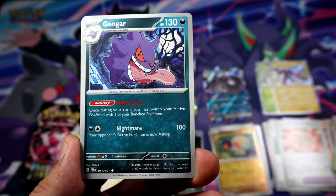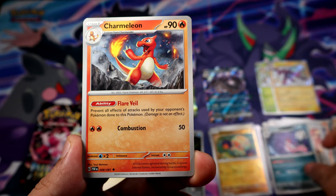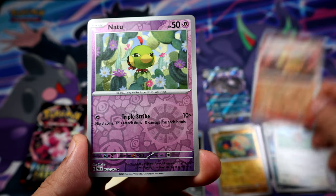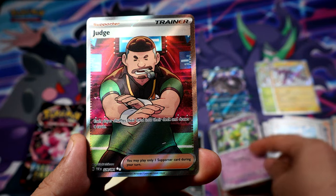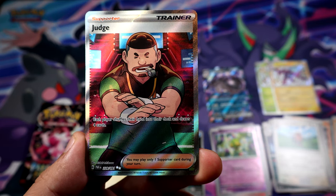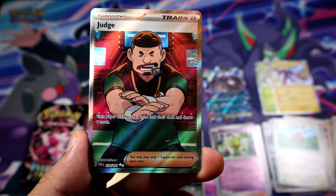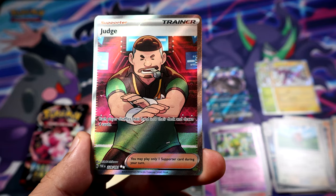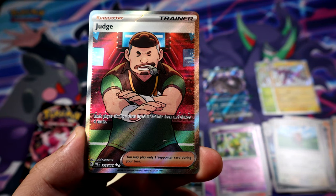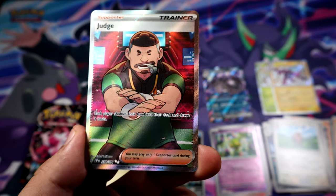Oh, come on, let's get it! I love this Gengar illustration in this set — pretty cool. Too bad it's not the holo version. Hey, there you go — Judge full art! Not bad, not bad at all. It is only 91 cards total — the Fates sets are always small, my bad. But this is number 228 out of 91. Pretty nice, I'll take it.